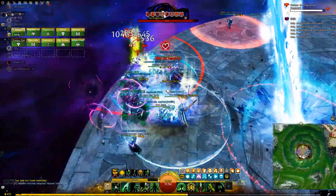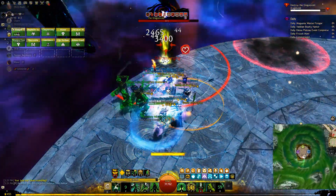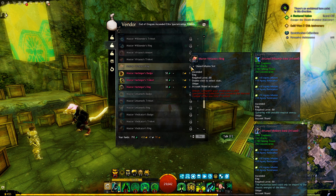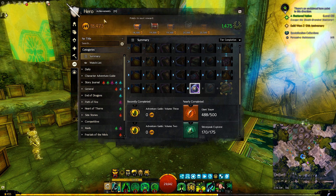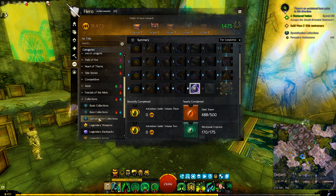For example, if I wanted to buy the ascended trinkets for my Harbinger, I must finish the Harvest Temple on my Necromancer. The second requirement is to finish your elite specialization collection. You will find that in your Heroes panel — not in the End of Dragons tab, but in the Collections tab. Scroll down a little and it will be in the Specialization Collection.